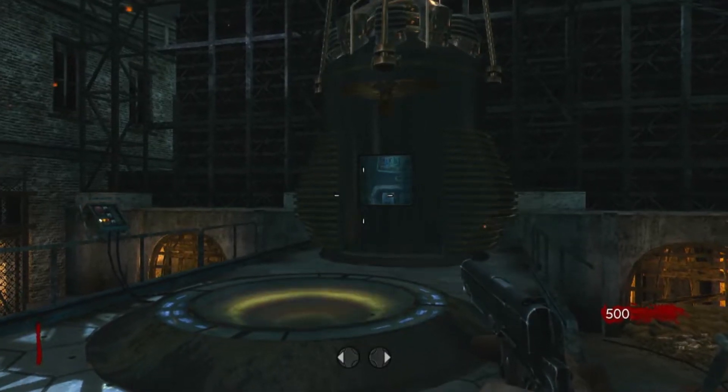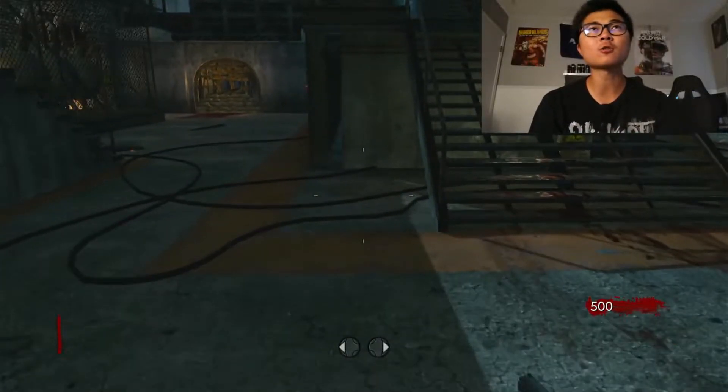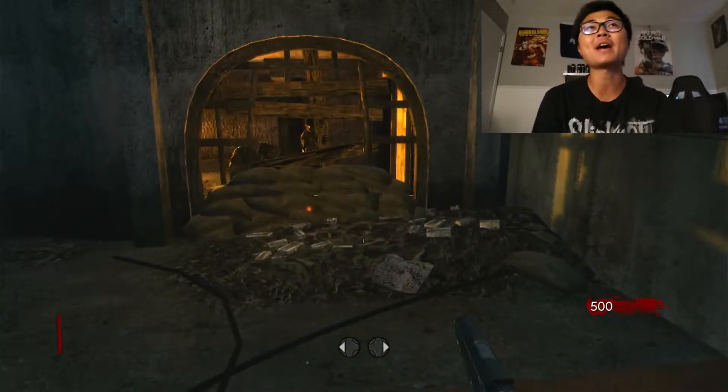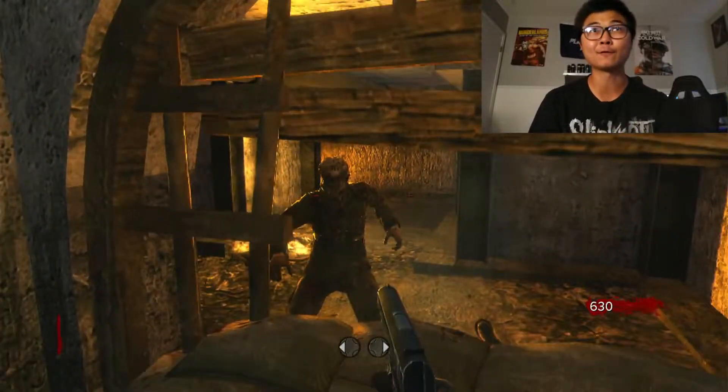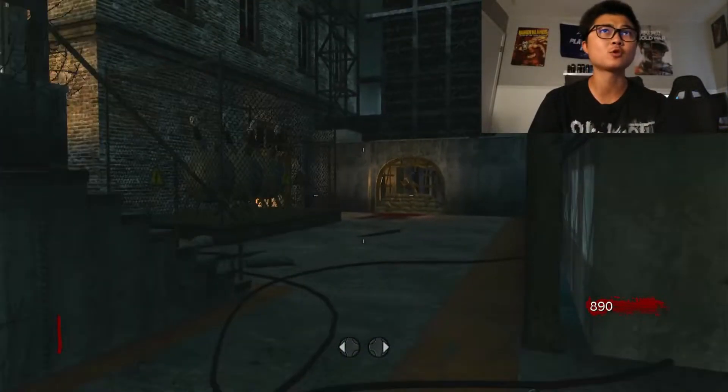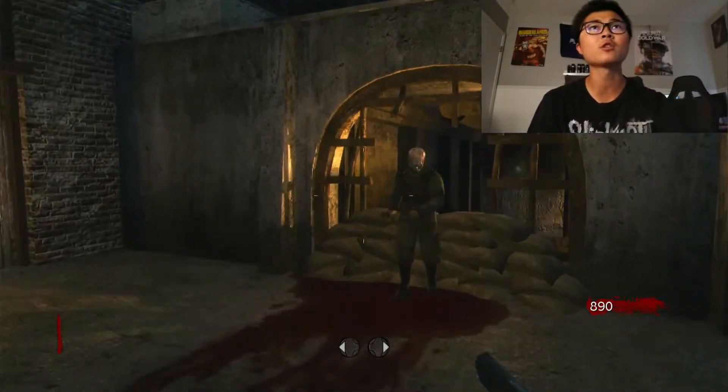Hey, what is up guys, welcome back to the channel. Today we are going to be trying to Pack-a-Punch every single gun in Call of Duty World at War Zombies. This is a new series I want to start where we go through each and every single zombies map and try to Pack-a-Punch every single gun. Today I count 22 guns that we're going to have to Pack-a-Punch — some in the box, some on the walls.